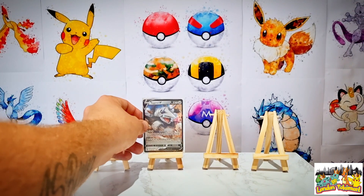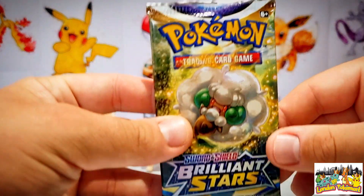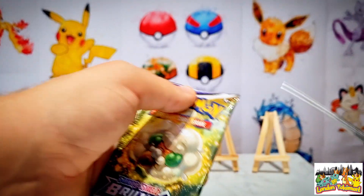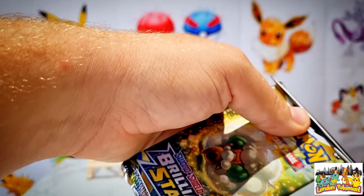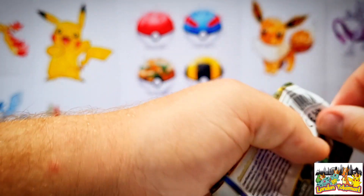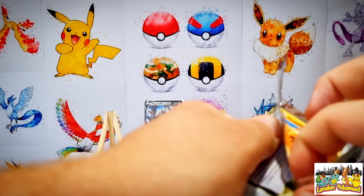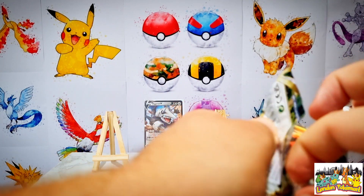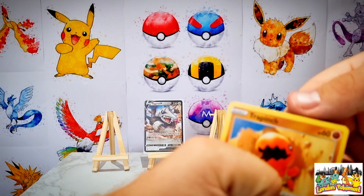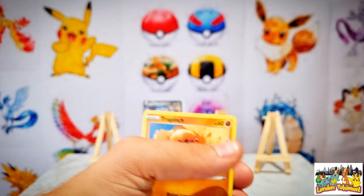Let's get that sleeved up and add it onto one of the easels at the back. Let's see if we can get all of these easels filled up with special hits today. We'll move on to the Whimsicott pack next. Make sure if you haven't already done so to check out our Instagram page - we post lots of cool content on there, do lots of giveaways, give away code cards, and we're really trying to make that grow.